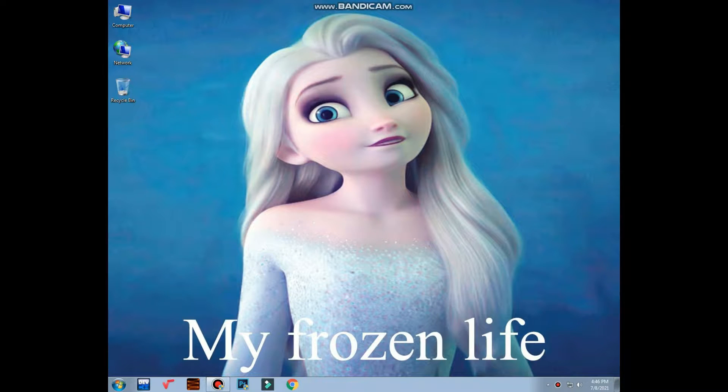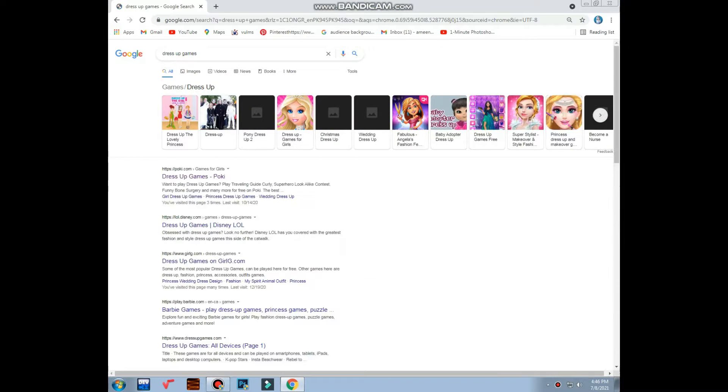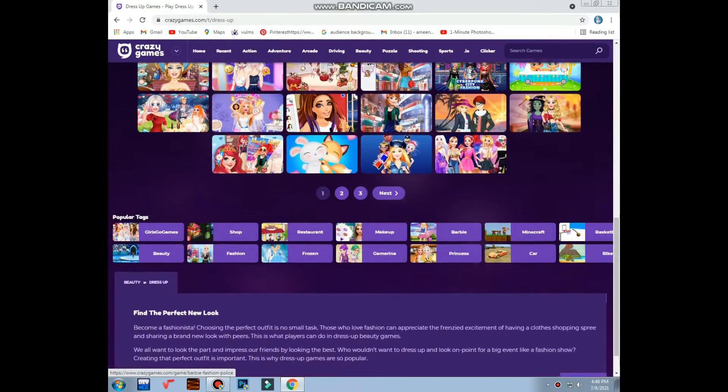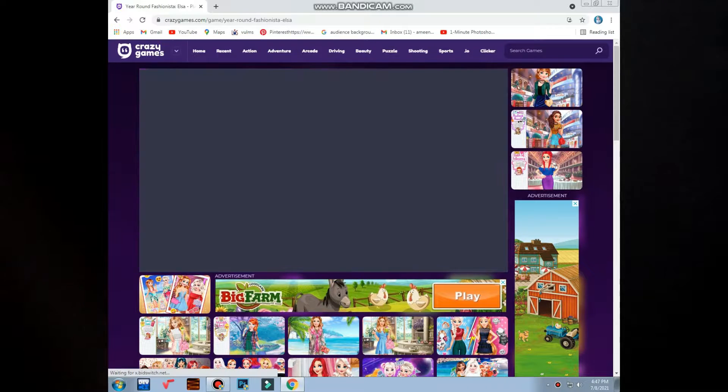Hi guys, what's up, welcome back to my channel! First of all, subscribe. Today I play a game to prepare Elsa. Open Google and type dress-up game, choose one link — I choose this link — and choose a game. I choose this game, okay. Play now and loading time.